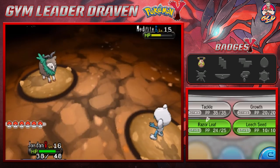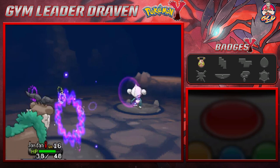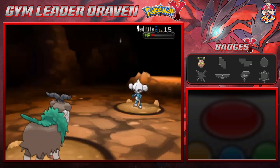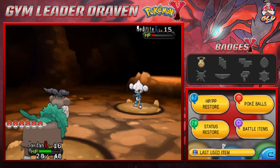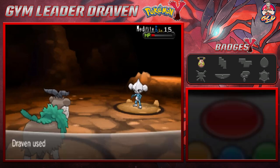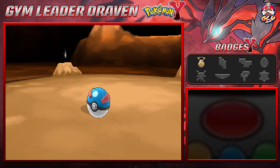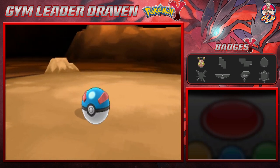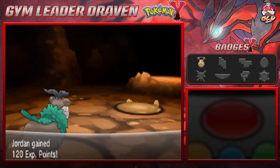Let's go with a Tackle attack — we're gonna get hurt by that. Here comes another Tackle attack, nearly defeats Meditite, so let's throw a Great Ball at it. Come on, stay in the ball please, don't be lame. And there we go guys — we caught ourselves a Meditite! Totally not going to use them, not one bit.